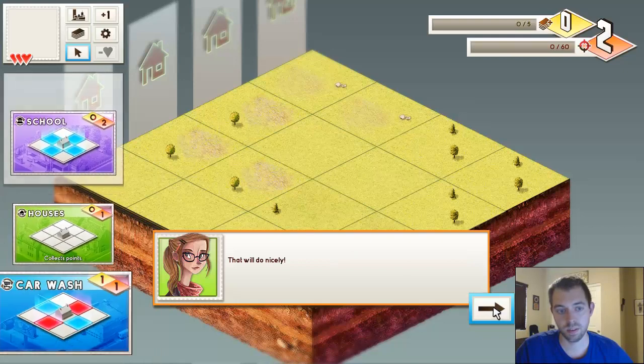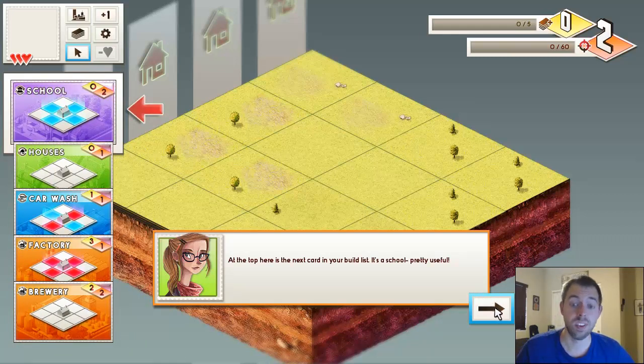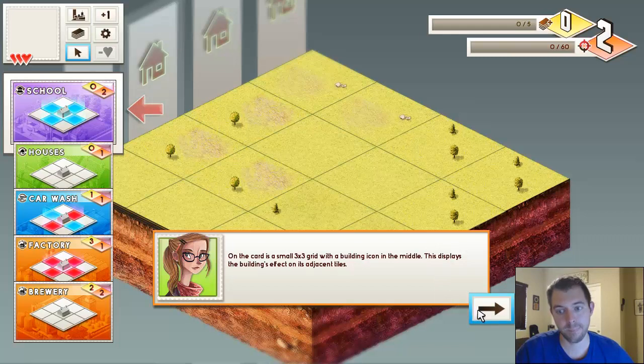At the top is the next card in your build list — it's a school. On the card is a small three-by-three grid with a building icon in the middle. This displays the building's effect on its adjacent tiles. Blue squares represent plus one point, so the school will give plus one point to the tiles immediately adjacent to it.